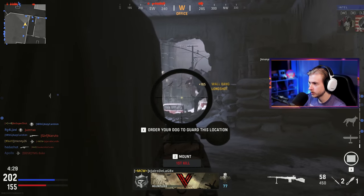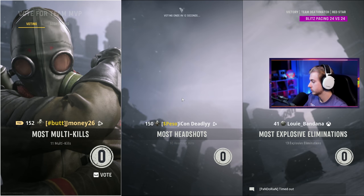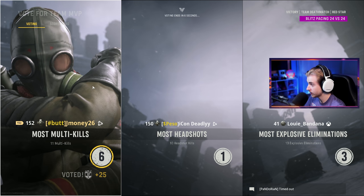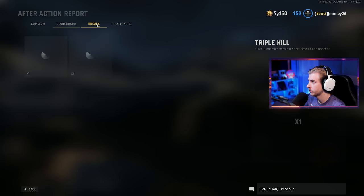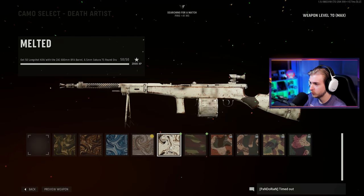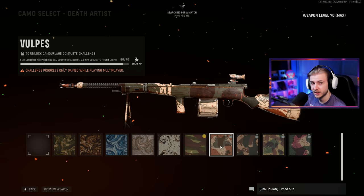When they finally realize that this area is not working for them, we go back up top — easy rinse and repeat. The game's over, 29 eliminations, 12 deaths. I'm pretty sure most of those were long shots. We got the most multi-kills. We moved up twice — we're now onto the weird looking brush stroke one. We're at 66 to be exact. We're moving up.